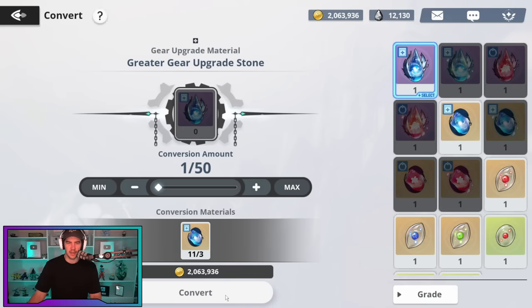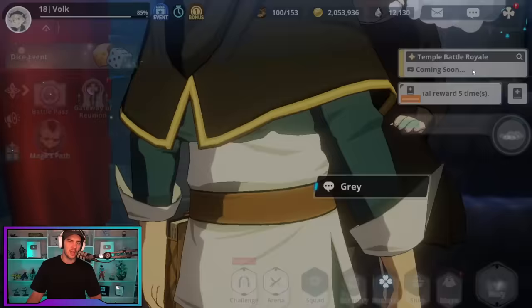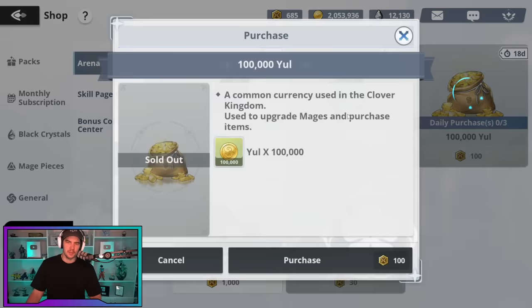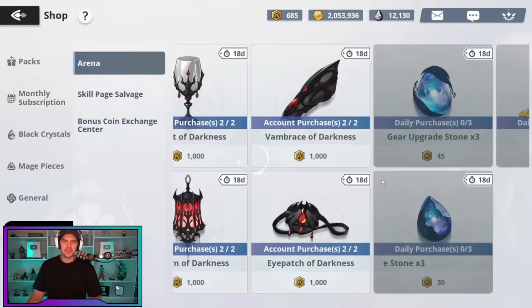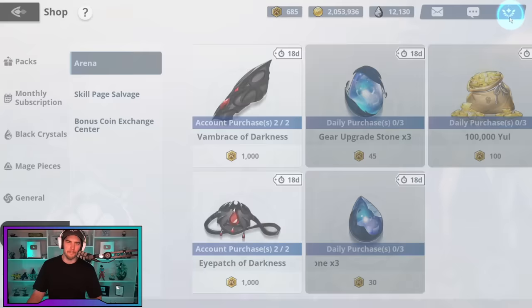For that reason, I recommend going to the arena shop and every day buying out the upgrade stones, because there's really nothing else good in the arena shop. The Yule is fantastic — 300,000 Yule per day is huge. Make sure you do your rent tax and buy that, and I also buy the upgrade stones. My other account is always broke because I've upgraded so much gear, so getting that Yule on a daily basis is amazing.